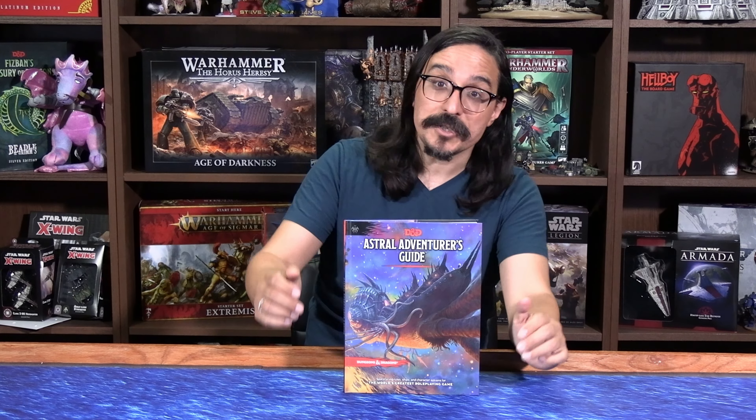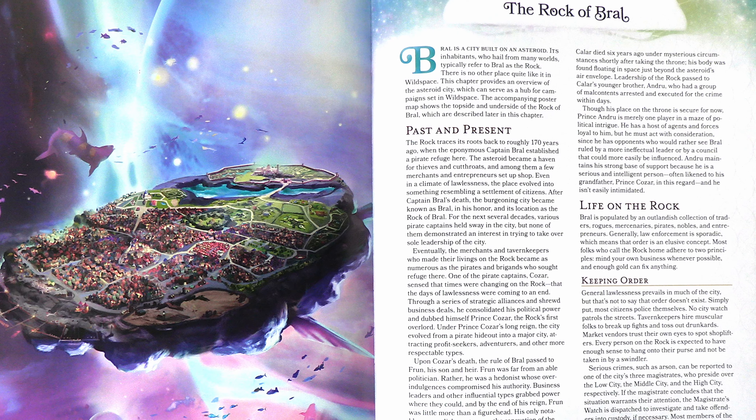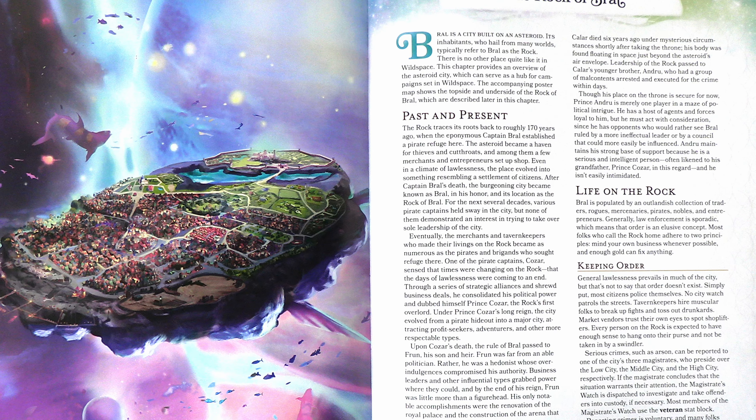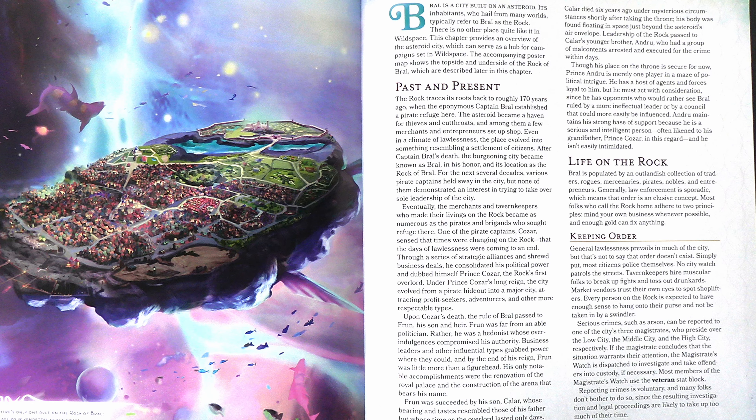Finally, the Astral Adventurer's Guide ends with a sort of gazetteer of the Rock of Brawl. This is a famous location in Spelljammer — a city built atop an asteroid. It's home to pirates, outlaws, and mercenaries, but it's also got a very thriving, if lawless, community. You'll find trees, a place to restock and refresh your air envelope. There's just a ton of cool stuff to check out in this book.